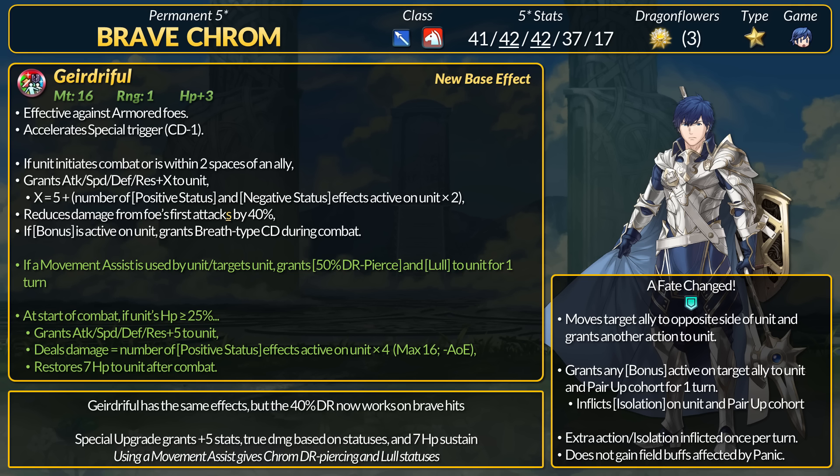Chrom has uncapped stat bonus scaling with any statuses on him, good or bad. He's gonna hit armor units hard, and makes up for lack of cavalry cooldown skills with Slaying and Breath-type cooldown. For the refine, if a movement assist is used by Chrom or targets him, he gains a 50% DR piercing status and a Lull status for 1 turn.